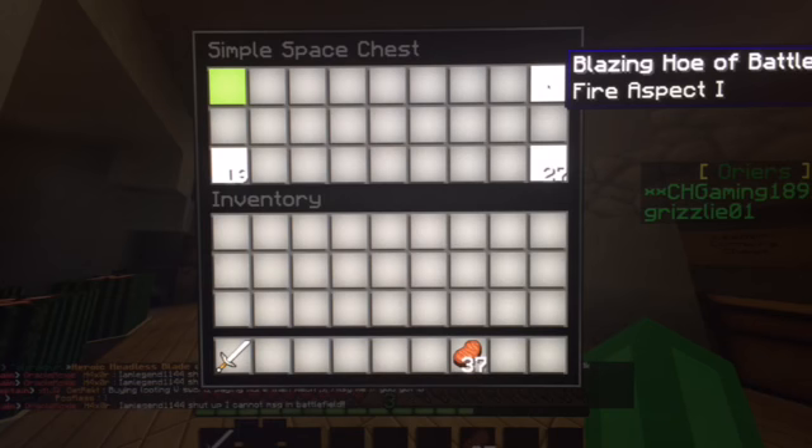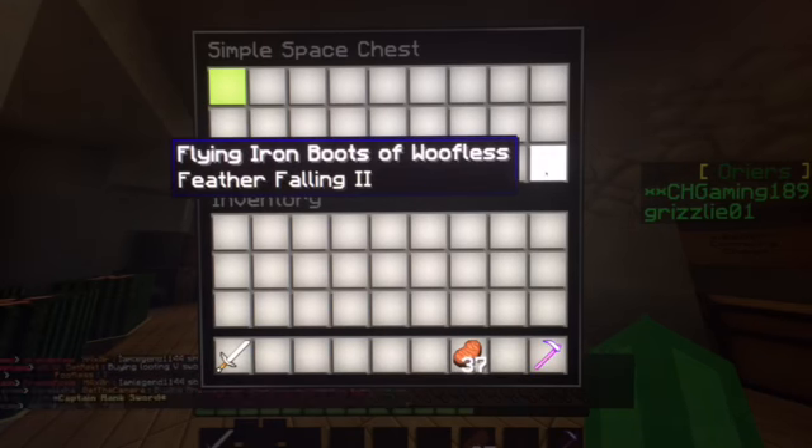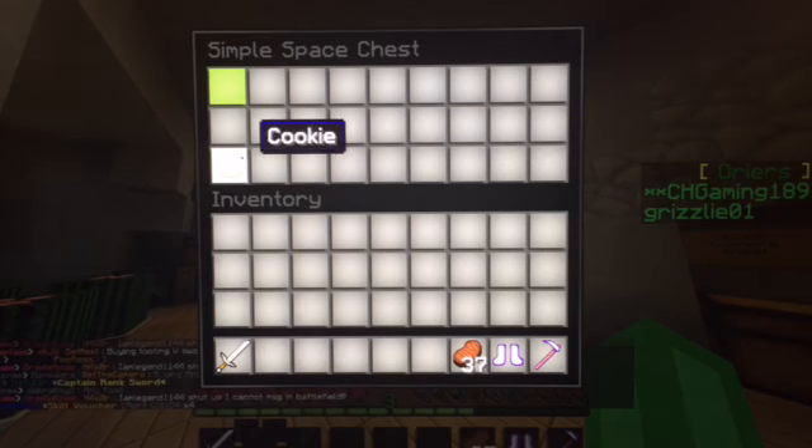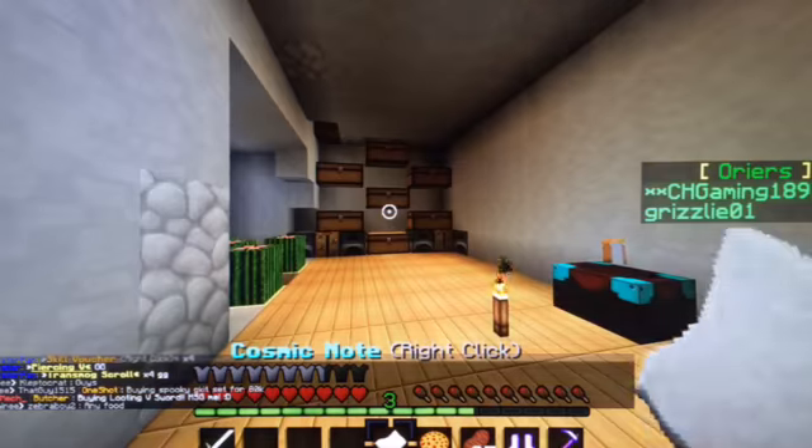Diamond leggings. Blazing Hula Battle. Alright, next one. Better Falling 2. I can't have both — I'll have to see what that is. Next one. Cookie. Diamond leggings. A bloodshed — we both can have one of those. And a 10,000 cosmetic note. We both can have leggings here. 10K.